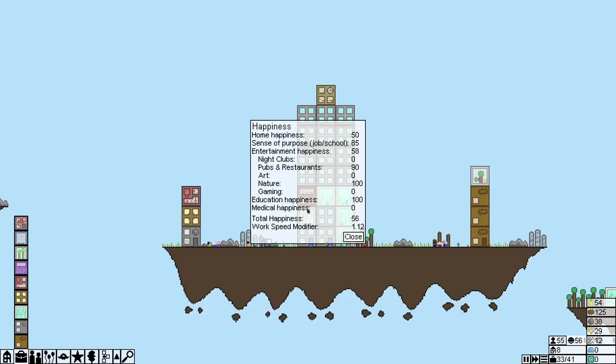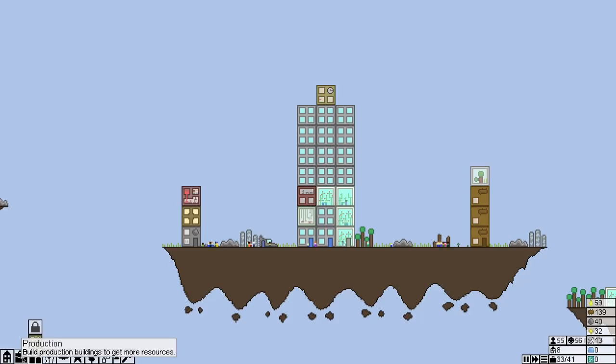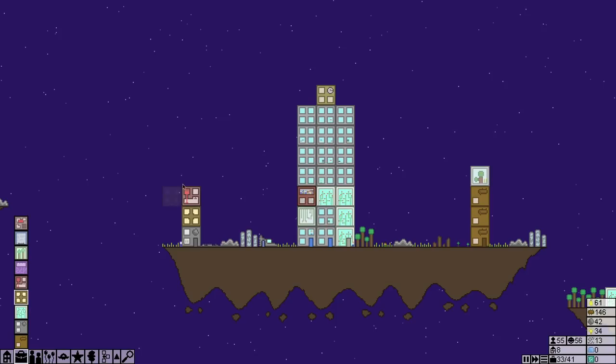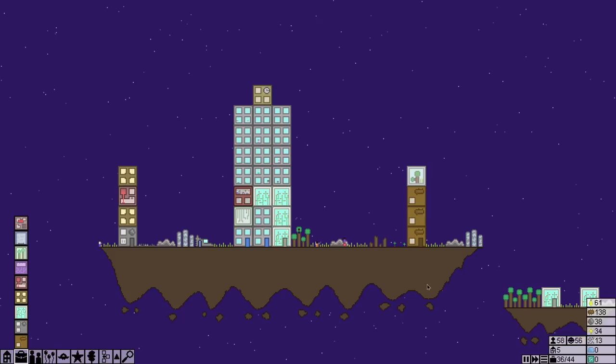We've got eight extra spots. People are reasonably happy now — they've got food, so they can start crying about other things. Medical happiness — I don't know how to do that but I haven't seen that one; I'm assuming it's somewhere in services. Let's get another exploration center and get more of that stuff looked at so we can bring in more research. Machine parts are coming along.